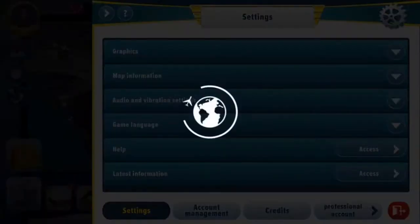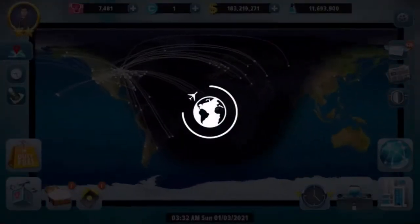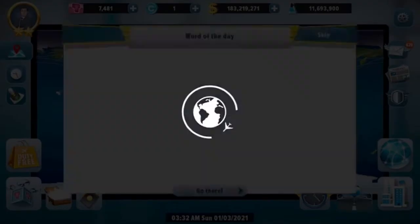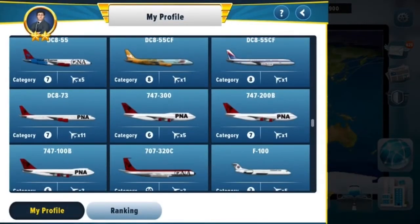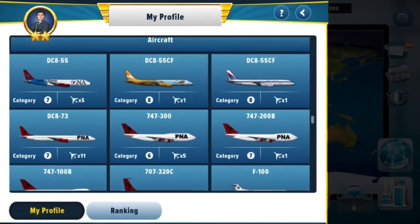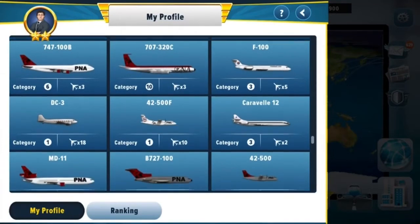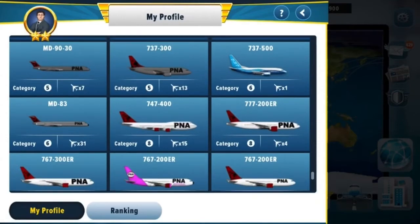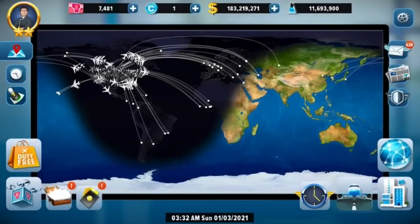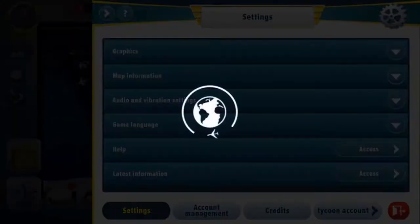Let me quickly show you my Professional Mode. In this mode I've built an all-retro aircraft airline — DC-8s, 747 Classics, 707s, F-100s, DC-3s, Carvels, MD-11s — all the classic planes. I'm planning to do a dedicated video on this one soon, so stay tuned for that.